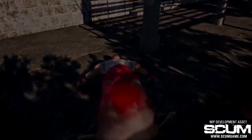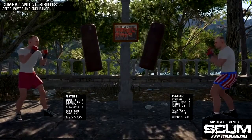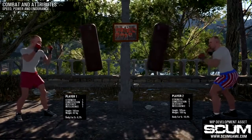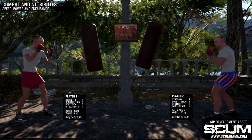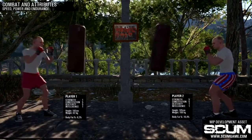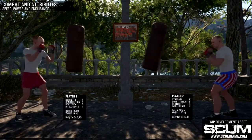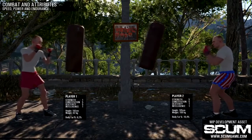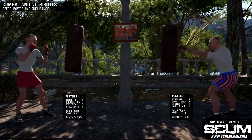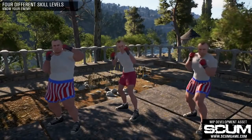Along with the skill level, the character's attributes will also influence the outcome of the fight. Strength, constitution, and dexterity are attributes that the player chooses during the character creation process. But once the game starts, these parameters will gradually change depending on the character's diet, metabolism level, actions players take, and overall health status of the character. That will of course be reflected in the character's speed, endurance, and strength during battle. With proper diet and workout, it's possible to boost all these attributes to their maximum values. The only exception is the intelligence attribute, which will stay the same or drop down if, for example, a character gets shot in the head.